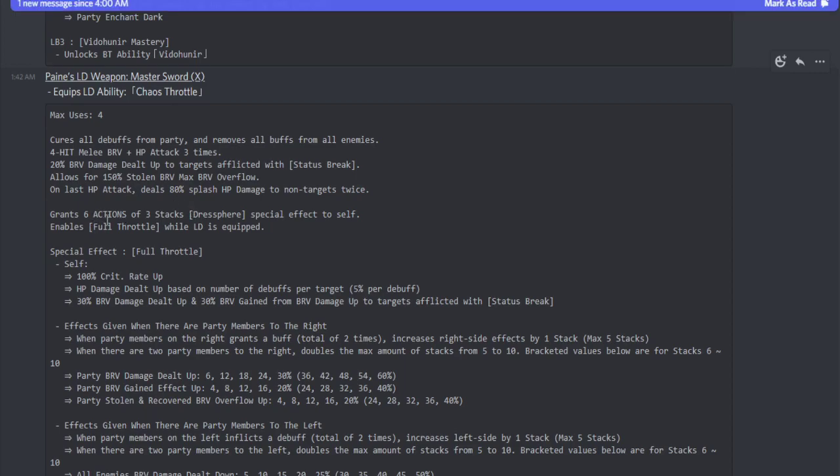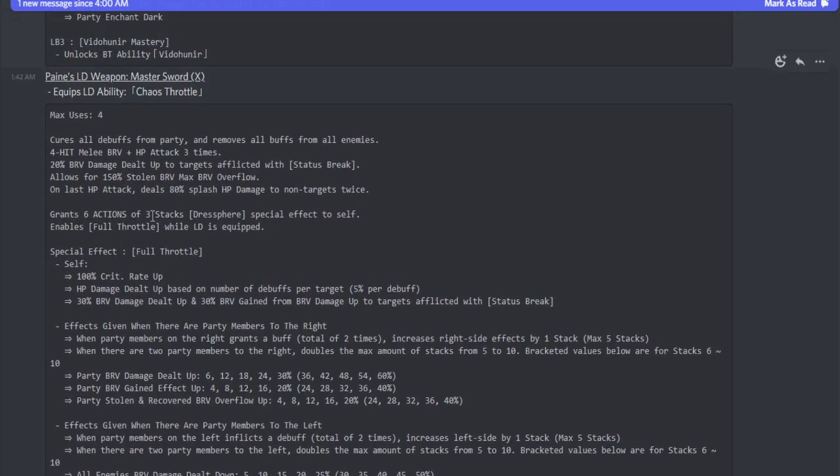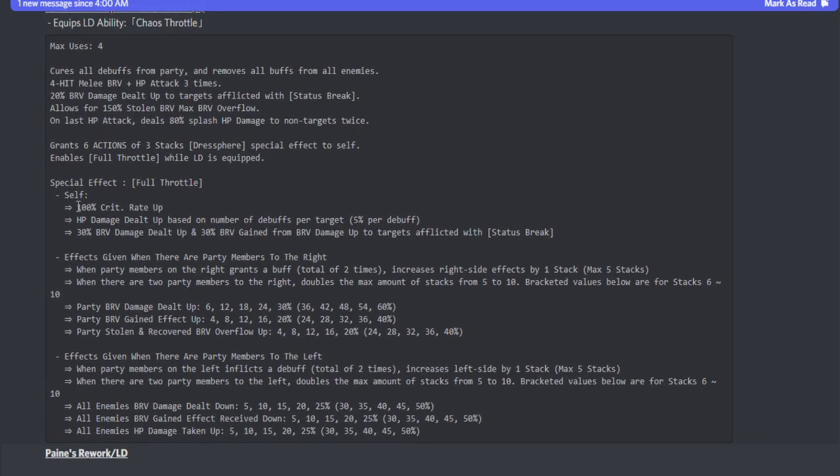The key addition I want to highlight: she grants herself a six-action, three-stack Address Fear special effect and enables Full Throttle while her LD is equipped. With the Full Throttle buff, she gets a 100% crit rate up. HP damage dealt up is based on the number of debuffs on targets at 5% per debuff. She also gets a 30% brave damage dealt up and 30% brave gained from brave damage up to targets afflicted with status break, which you can inflict with her skill one.